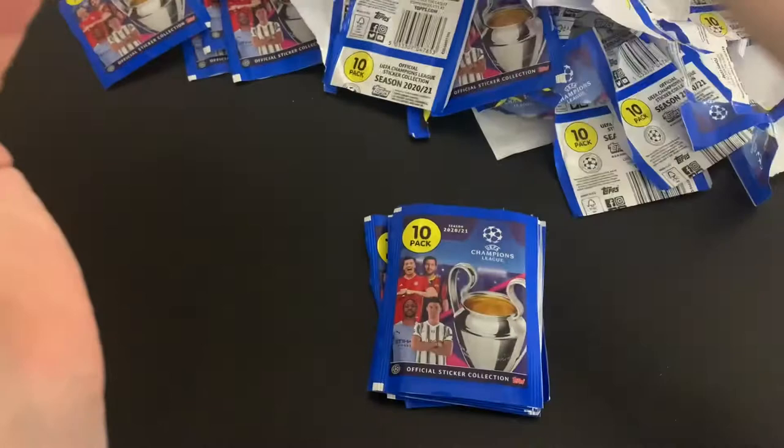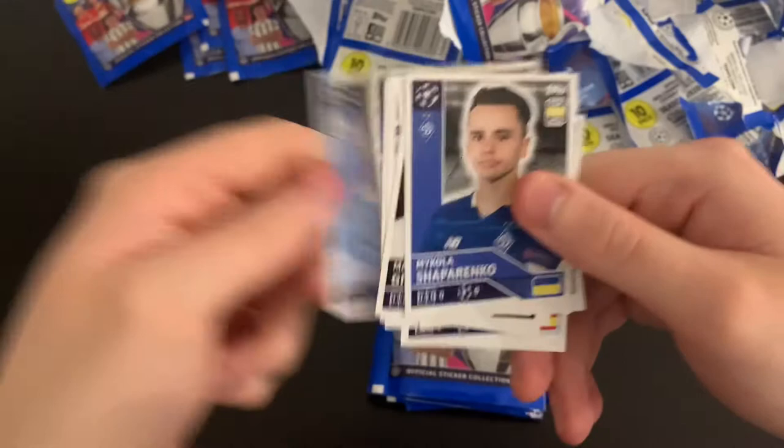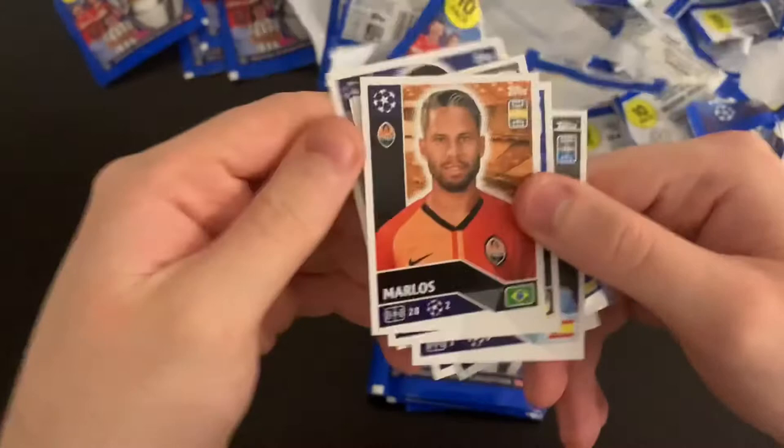We've got Gio Reyna again of Borussia Dortmund, then Saido Ruck, Foden, Schaparenko, Ginta, Rodrigo, Carvajal, Marcos Malinkovic, Patrick. There we go.